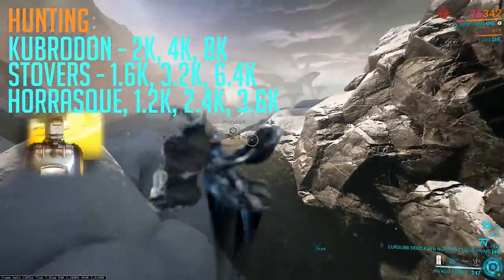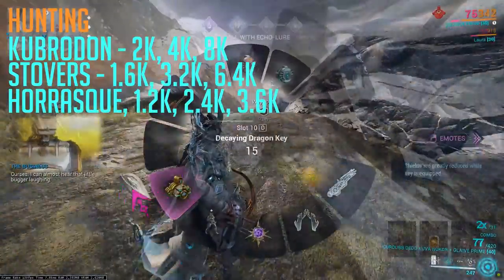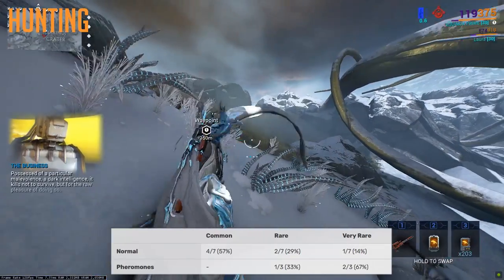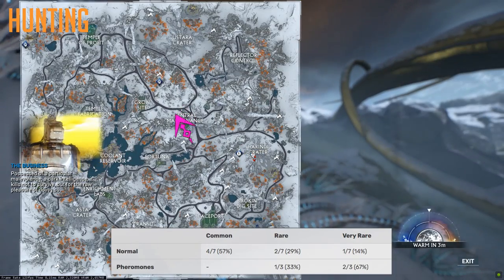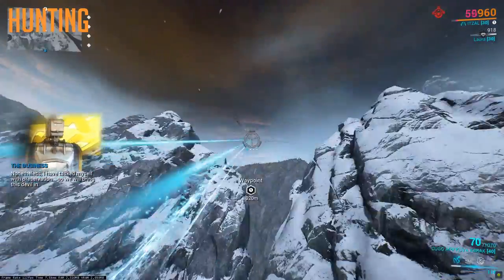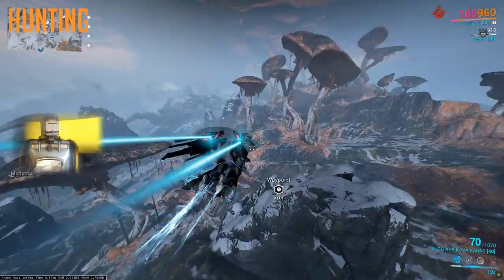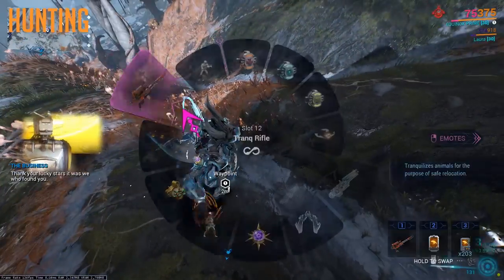For those that already have a little bit more standing in Fortuna and are looking for a consistent way to maximize getting more, you want to be using Pheromones as well. Using Pheromones while hunting actually completely removes the chance of a common animal spawning, so it will either be a medium or a max rarity — a 33% chance for the medium and a 67% chance for it to be max rarity. Running this properly after some practice, you can max your standing very easily and very quickly. And even better, it does not have much of a gear requirement — no damage, no survivability, just the Equinox and a form of enemy radar. I highly recommend using this method.